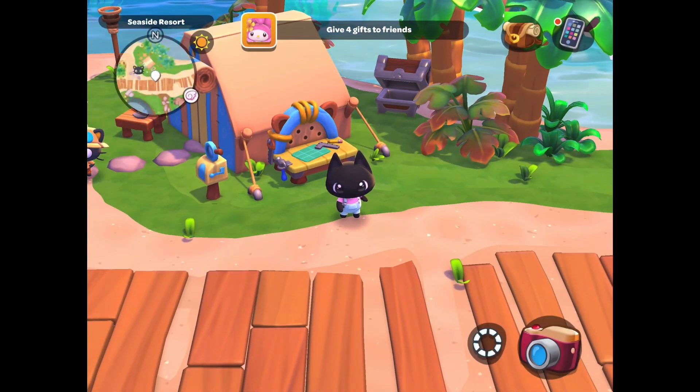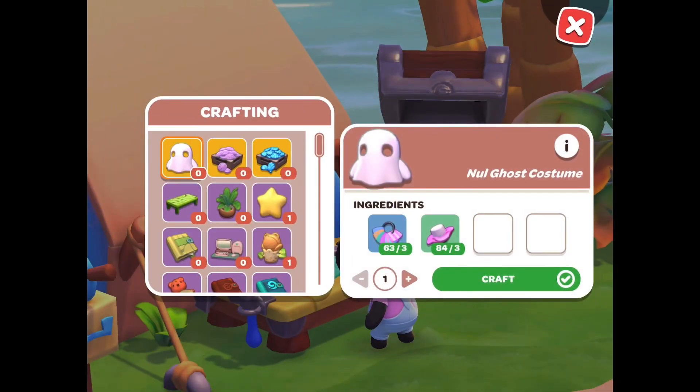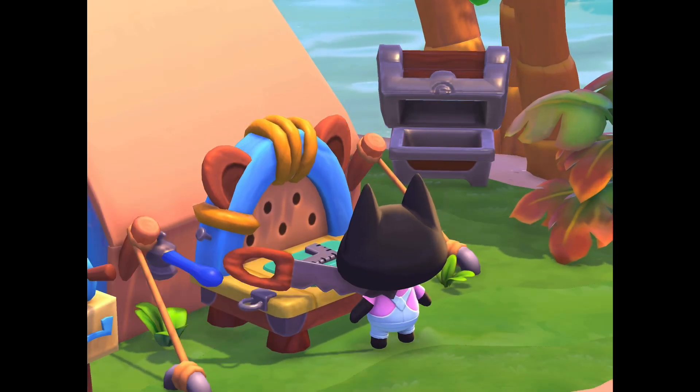These are the best gifts to give ChocoCat in Hello Kitty Island Adventure. The first one is a 2-heart gift, which is the book Ancient Inventions. It requires a blank book and a mechanism, and is unlocked after reaching level 6 with ChocoCat.